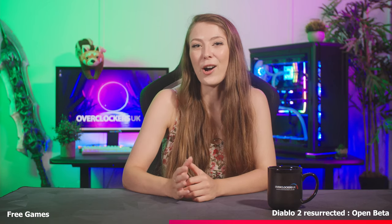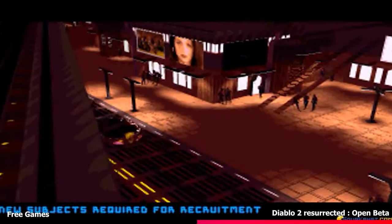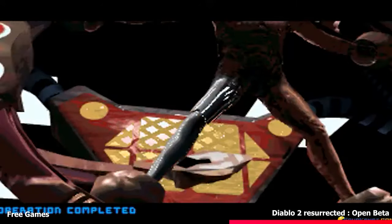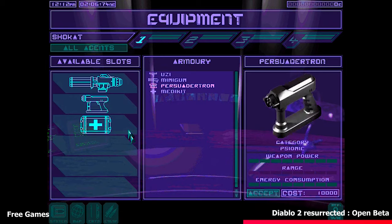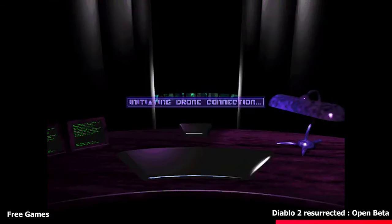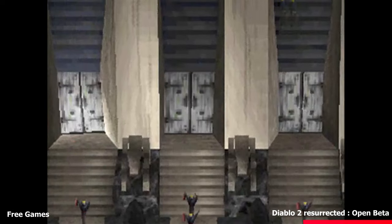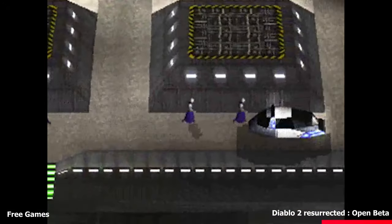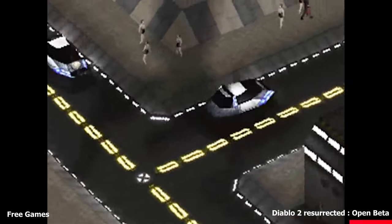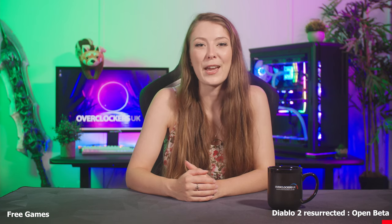Our next free games this week are available through the classic game store GOG. You actually get a complete package of Syndicate Plus, Syndicate Wars and Ultima Underworld 1 and 2. These awesome retro titles were actually removed from the store back in June when the developer EA decided to pull them from digital sale. However now they are back and you can take a nostalgic trip back to PC gaming during the mid-90s. Syndicate is an isometric strategy game with real-time combat and Ultima Underworld is a dungeon crawling RPG. The gameplay might be a little bit dated these days but they're easy to run and DRM free so you can install them on literally any system. Make sure to claim them before this offer ends on the 3rd of September.